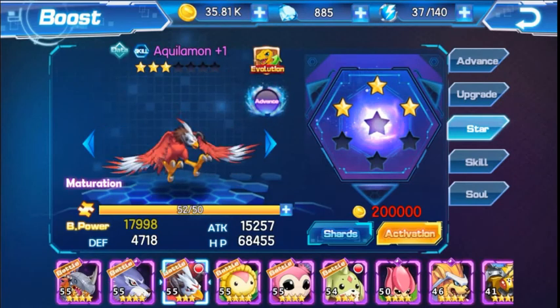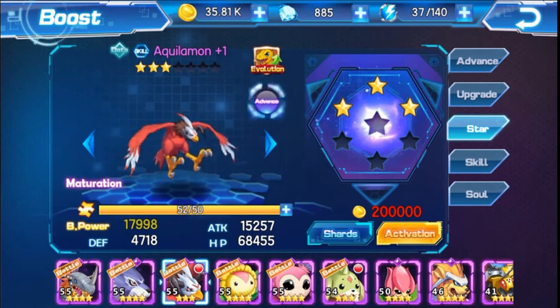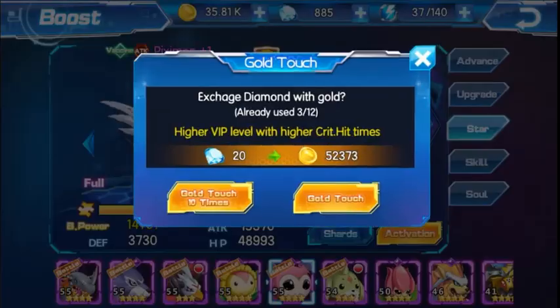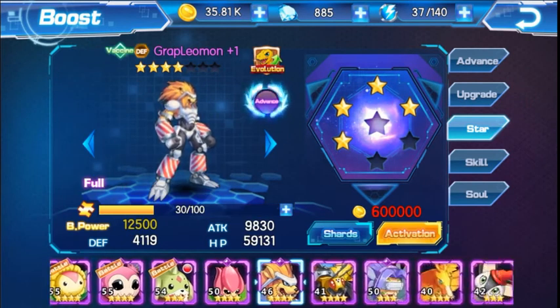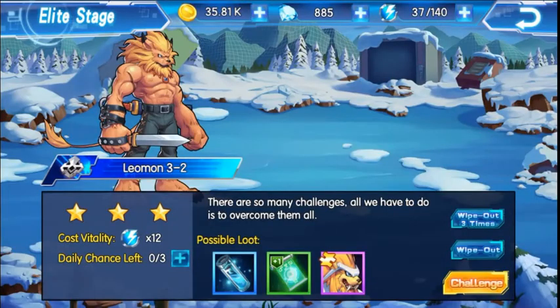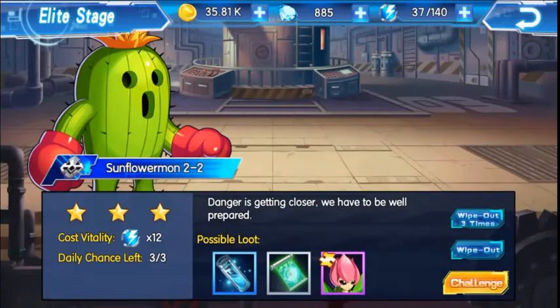Okay, so here we have Aquilamon - now I'm 50-50 and I don't have any gold. I can't purchase any more gold, I don't always put diamonds on it. But for now, let's carry on with our search for more shards. So, Lillimon. There we go, we got one Lillimon shard.